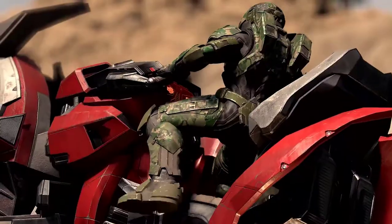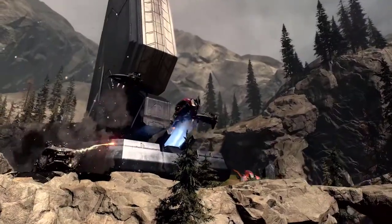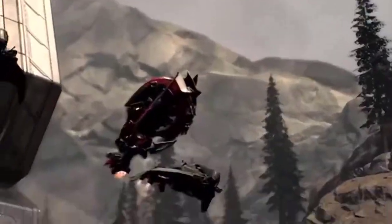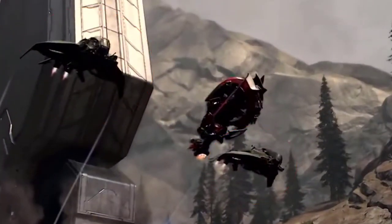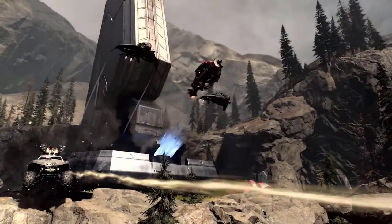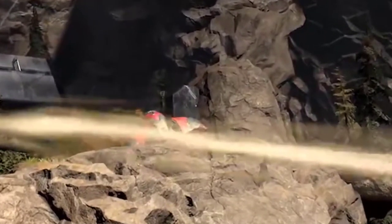In the next part we are shown the Chopper in game, and in a cinematic shot it shows the Chopper going off of a grav lift, accompanied by two Wasps — a vehicle carried over from Halo 5 — and on the ground a Banished Ghost and a Rocket Warthog.